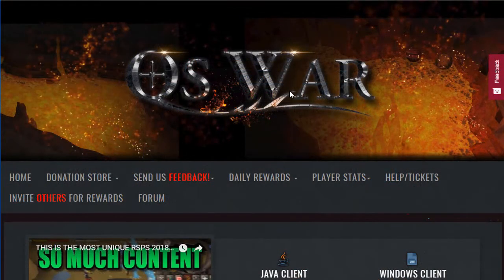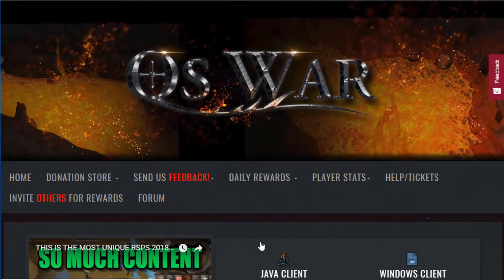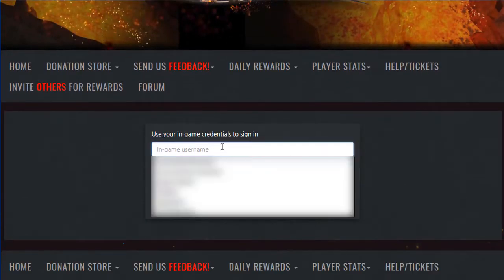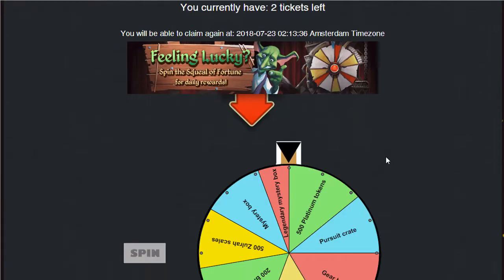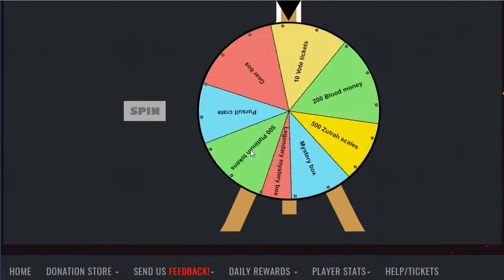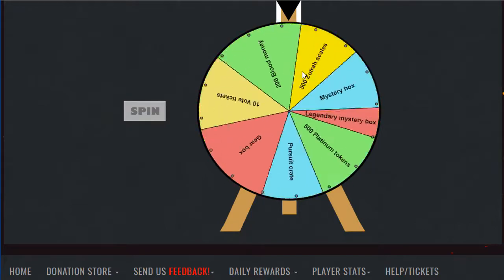Now going to the website of OS-War, there is actually a bunch of stuff that you can do. You can get daily rewards — there's actually a daily spin, so if you go to the daily spin you can just type your in-game name and password and sign in. Once you are logged in you can actually get a free spin here, and it will start spinning.